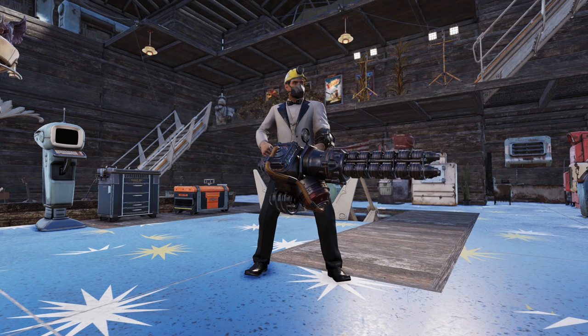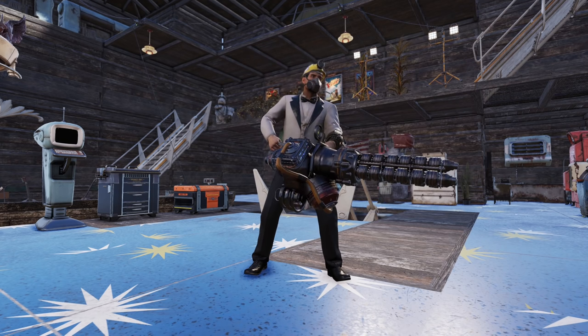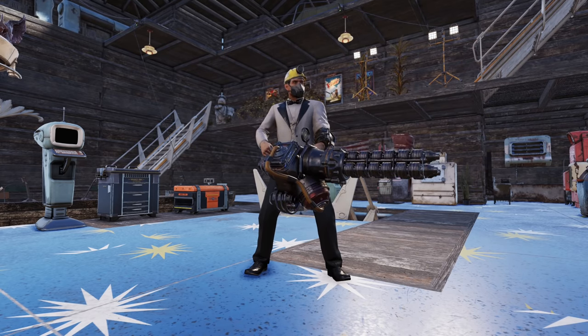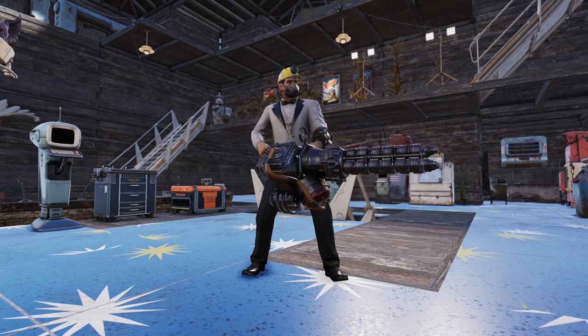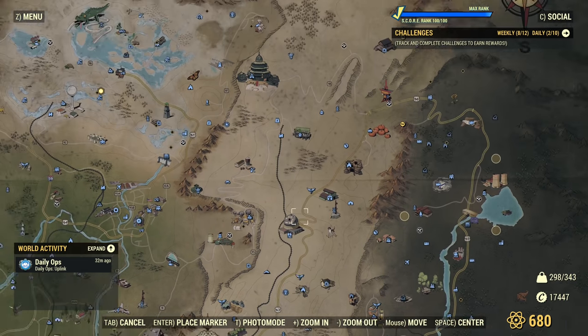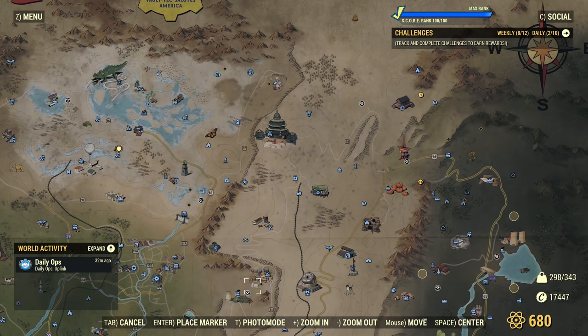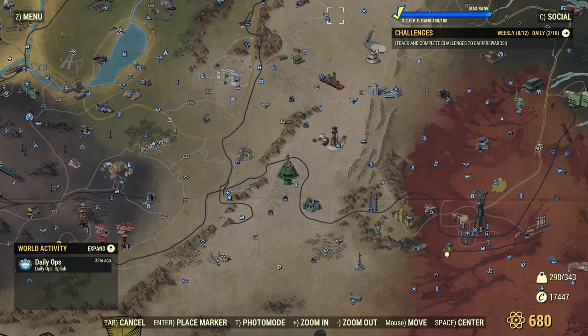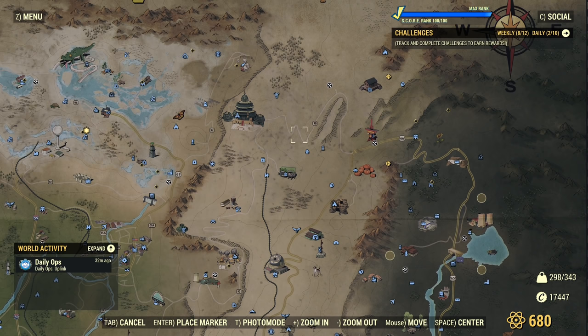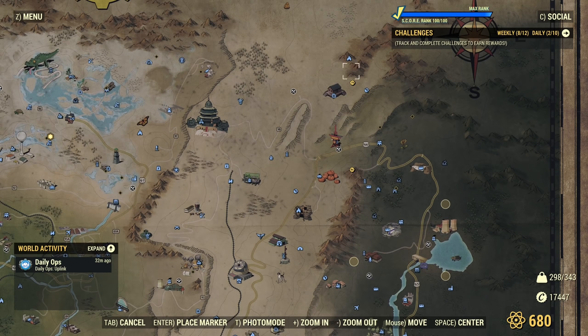A lot changed, and let me tell you what. But first, quickly, if you are new, I'll tell you how to get a Gauss minigun. You need to finish the main quest line 'New Arrivals' and side either with Raiders at Crater or Settlers at Foundation. It doesn't matter which one. You'll get it faster if you side with Crater, but you can get it anyway even if you side with Settlers. This quest finishes when you unlock Vault 79.